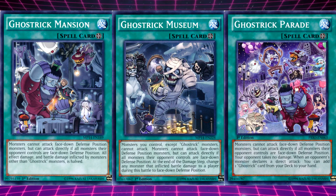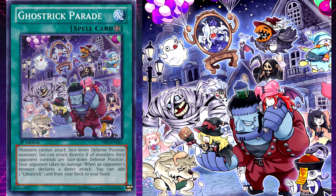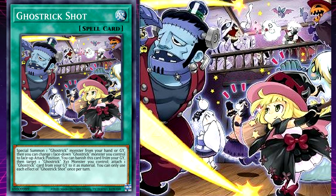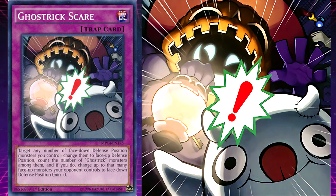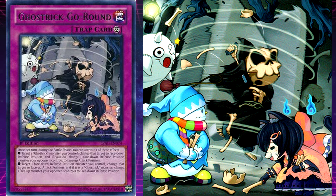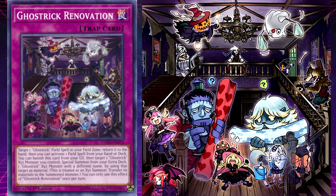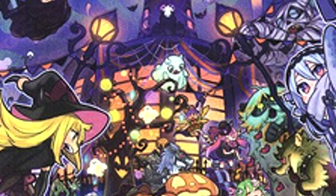The archetype has three field spells: Ghost Trick Mansion, Ghost Trick Museum, and Ghost Trick Parade. It has one other spell, Ghost Trick Shot. Everything else is a trap, fitting with their play style: Ghost Trick Scare (known in Japanese as Ghost Trick Panic), Ghost Trick or Treat, Ghost Trick Break, Ghost Trick Vanish (Japanese: Ghost Trick Out), Ghost Trick Go Round (Japanese: Ghost Trick Roll Shift), Ghost Trick Renovation (Japanese: Ghost Trick Reform), and Ghost Trick Night. And with that, the Ghost Trick archetype is done.